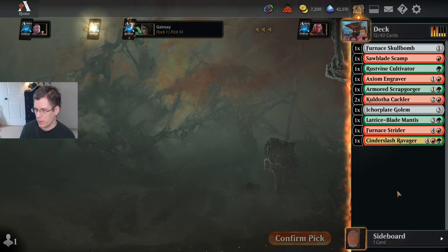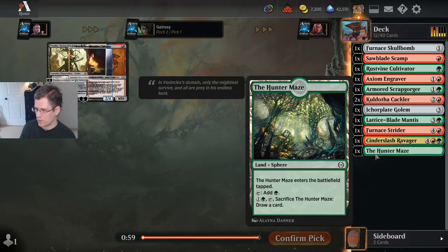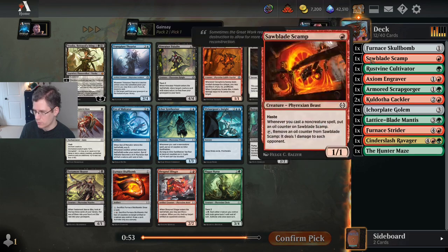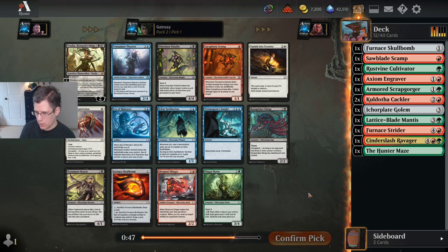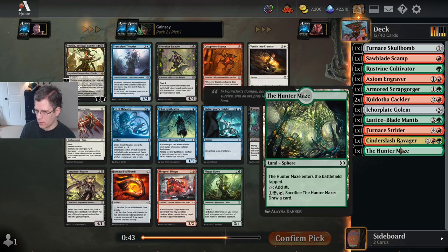One of these lands — these lands are not auto-includes. Sometimes they make my deck, sometimes they don't. It's going to depend on what my curve looks like and how many one-drops I have in green. Right now I've got one. The more one-drops you have in the color of this sphere that you get, the less you should play them.